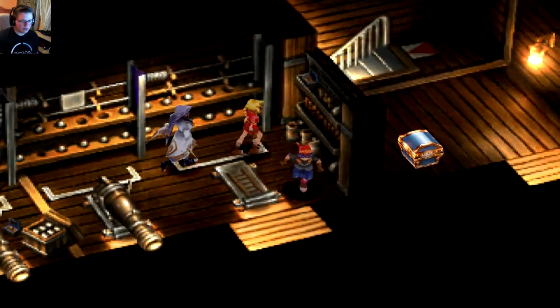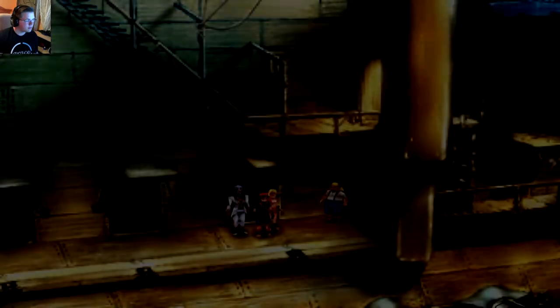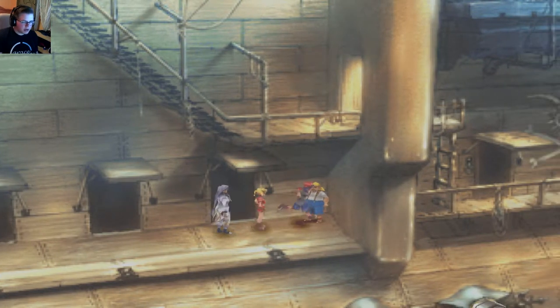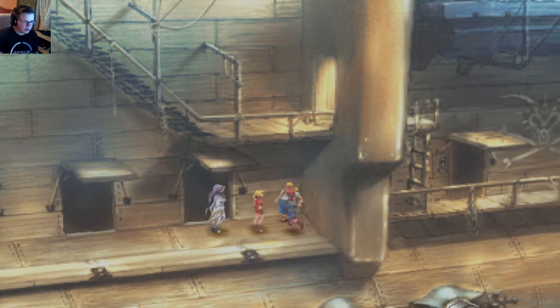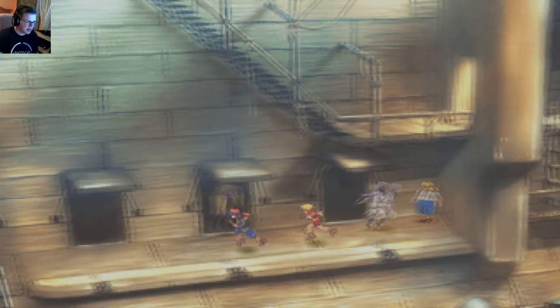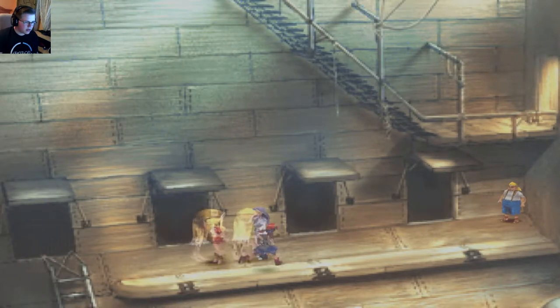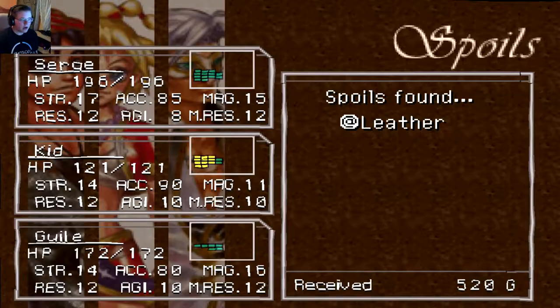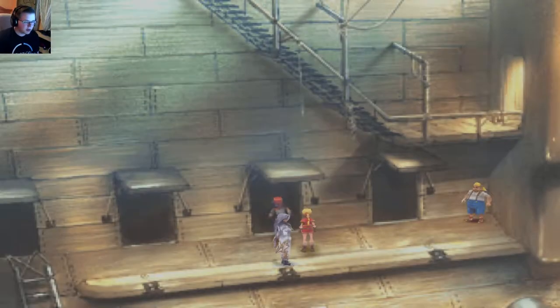Let's keep moving on - controller's acting up again. Okay, finally got the game to work but now my controller doesn't work. There's a wraith and two wraiths - I guess we're gonna have to fight them, but I'm just gonna skip it. Alright, I've gotten through those two enemies, let's continue on with exploring.